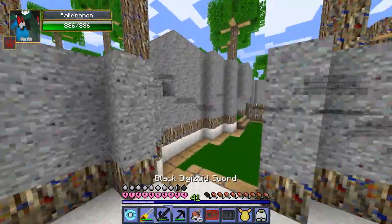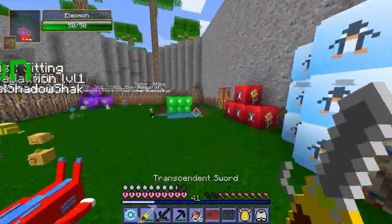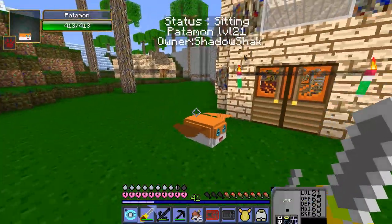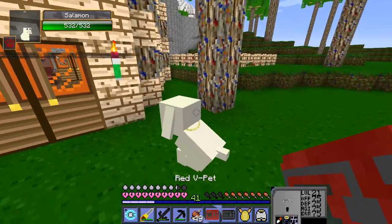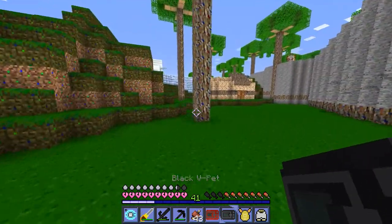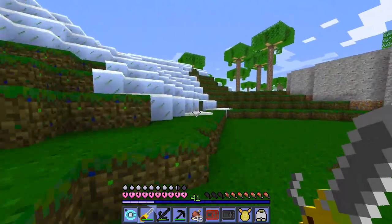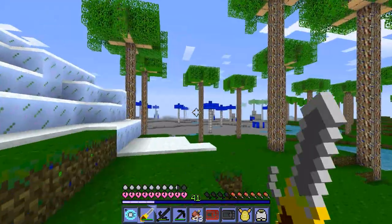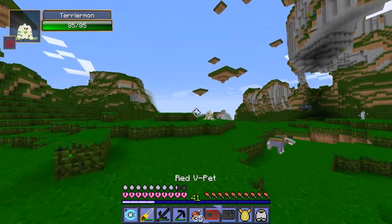For right now we'll focus on getting those two Digivolutions and do more in the next episode. It's crazy how many Digimon we have now — we're getting so close to having them all. We're going to start with Patamon who needs some food, then end with Salamon since we need to do two Digivolutions with her. We'll train at the Highlands since it's easier. Here we are in the Highlands!